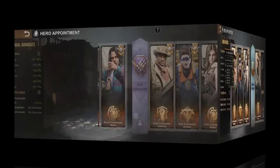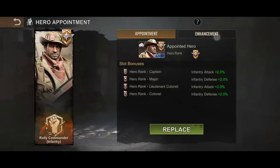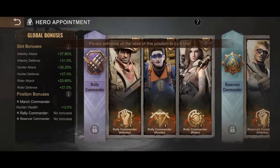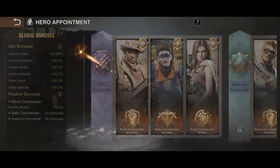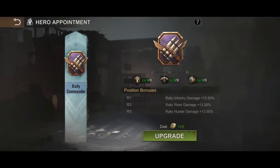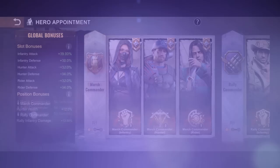The golden nugget would be unlocking the rally commander slots — this should be given more priority, as the position bonuses here are for infantry damage, rider damage, and hunter damage. This feature will be extremely beneficial for rally leaders and would have the biggest impact for SVS and Reservoir League. The feature requires you to enhance each position to level 4, then back to level 8, then to level 9, to unlock the first position bonus of infantry damage. The next tier is level 13 for rider damage, and the final tier is level 20 for hunter damage.